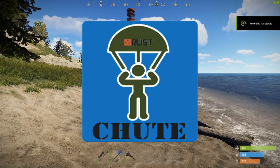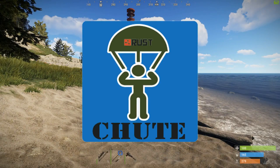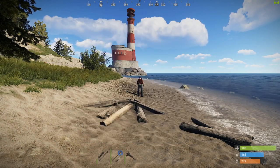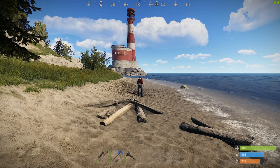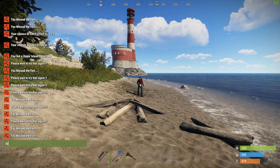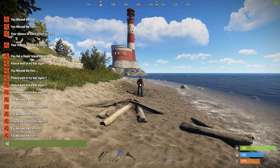Hello everybody, this is Colin Blow. I've got a quick overview of my Shoot plugin which is available on UMod. Basically, authorized players can type 'shoot' or 'shoot up' and they're going to have a parachute attached to them.